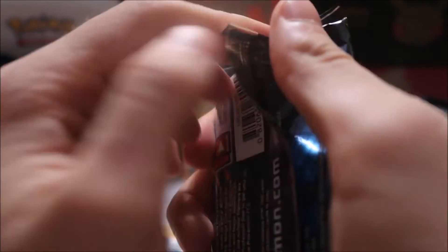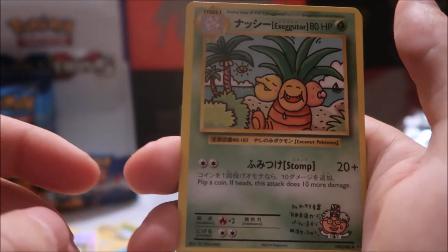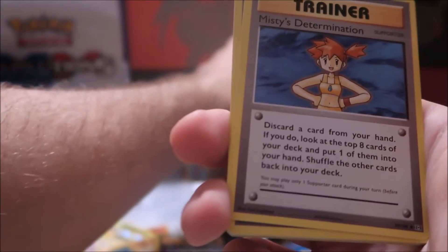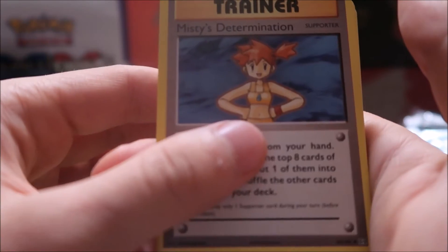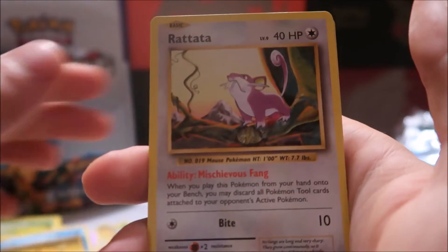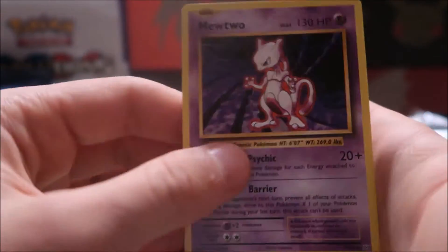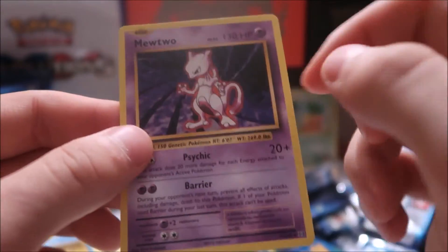We just pulled a Full Art Mega Pidgeot EX — that's number 105 out of 108. Oh my goodness, guys! I'm going to set that to the back. So we've pulled two megas so far — that's really nice. Next pack: Misty's Determination, Revive, Fighting Energy, Staryu, Tangela, Rattata, Weedle, reverse holo Tangela, and a Mewtwo. I have a huge problem with this Mewtwo — the fact that it doesn't come in holo form in this set feels like a huge flaw.